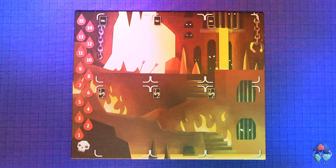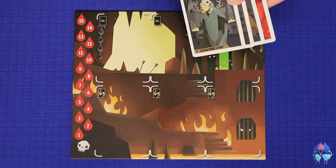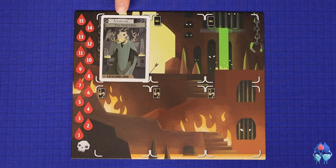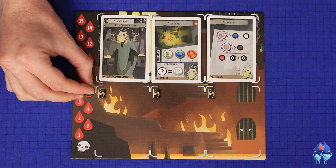To set up, choose one player to be the Overseer, who takes the Overseer's board. That player chooses one of the Catacomb Lords to play during this game and places the card in the top left space. Vassissac the Sorcerer is the easiest for your first game. Find the setup and rules cards matching that Sorcerer and place them on these spaces, and place your health marker according to your Catacomb Lord's starting health.